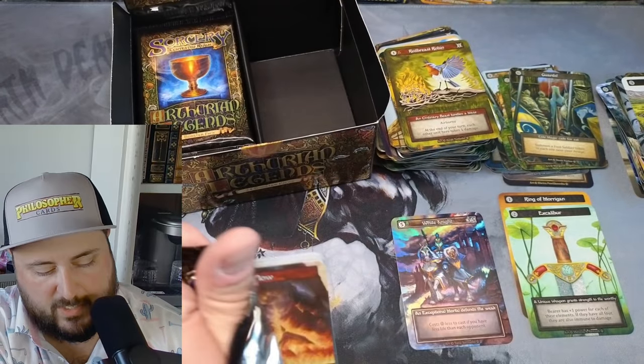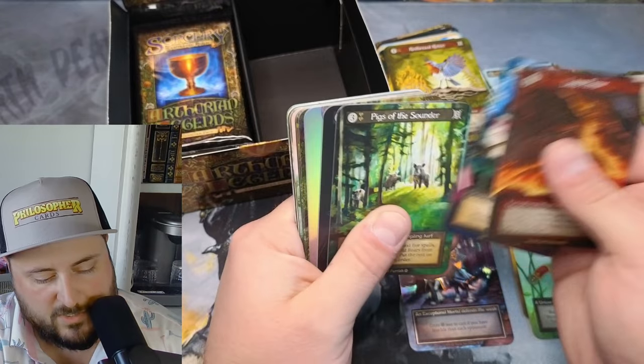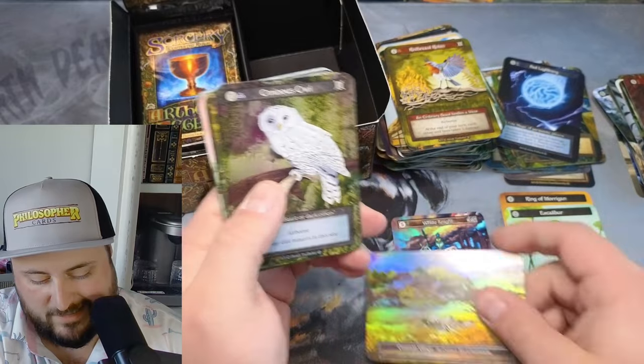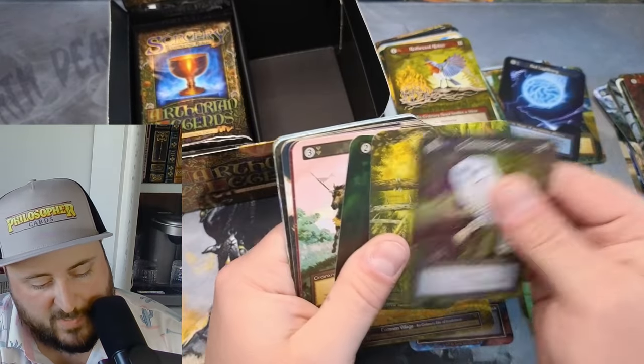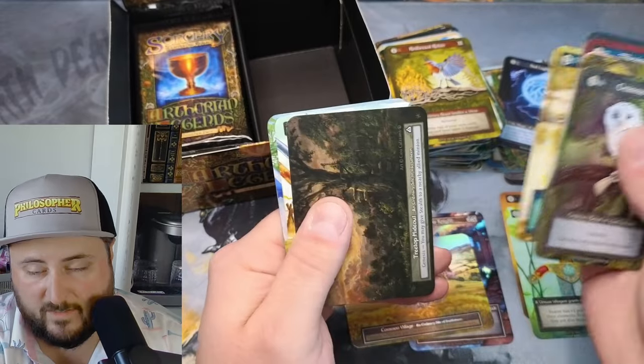We're gonna get a foil on this pack — yes we are, and it's gonna be a Village. It is gonna be a common Village foil. I almost have a playset of those foils. Maybe the W's wrapped around — oh no, sorry, that's the exceptional.